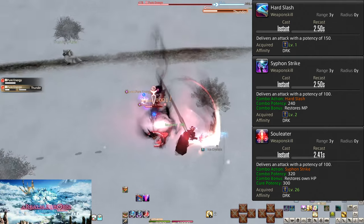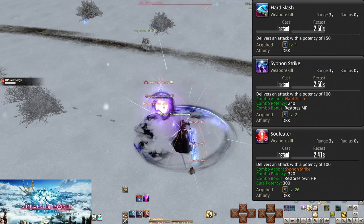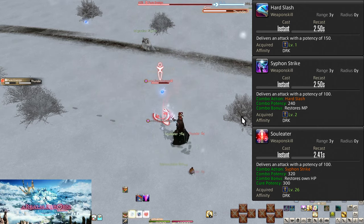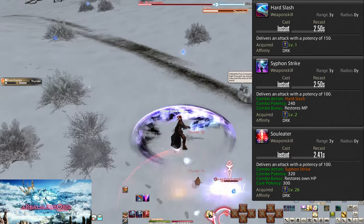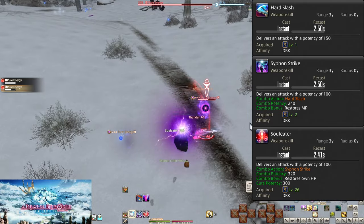Soul Eater finishes the combo with a 300 potency heal. This is a little bit of mitigation, reducing damage taken by helping the healer keep you up on bosses. It isn't much, but it does exist. We'll have further reasons to finish the combo later, so just remember to do your combos.